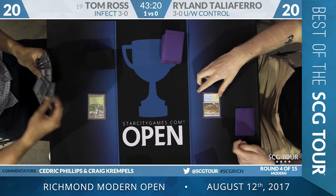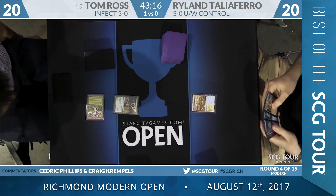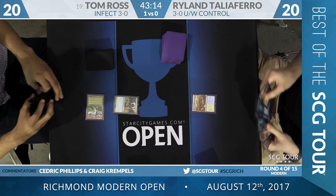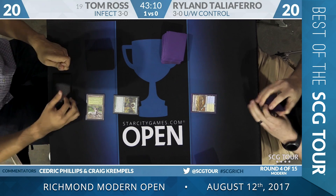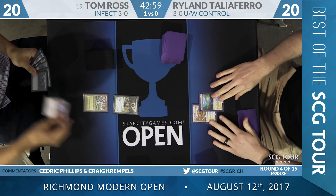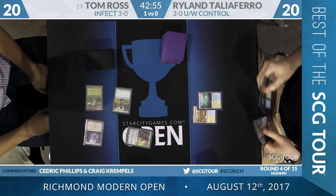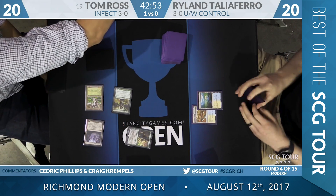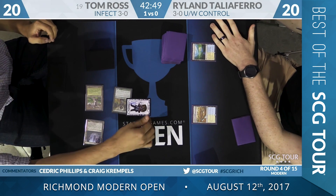We are underway here. It looks like an Irrigated Farmland — just one of those for Rylan. And for Tom Ross, a Pendlehaven into a Noble Hierarch. A Flood of Strand there for Tyloffer. We pass back over to Tom, who's got an Inkmouth Nexus and a Nissa, Voice of Zendikar. This is probably not what Rylan thought he was going to be seeing on turn three.